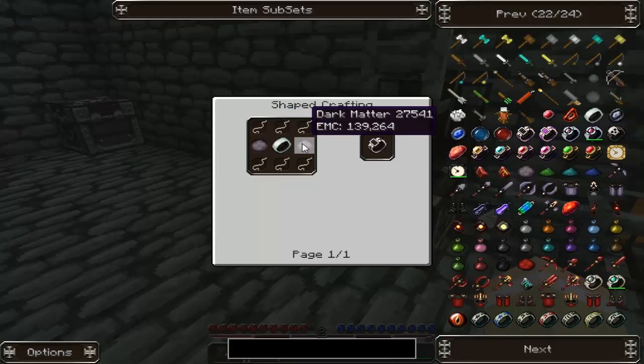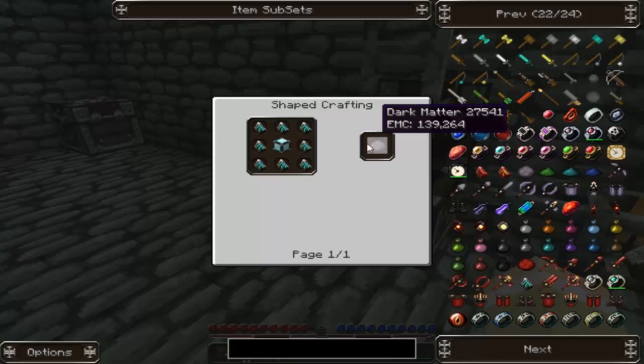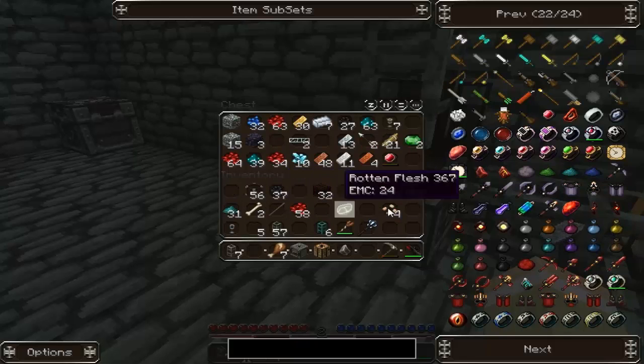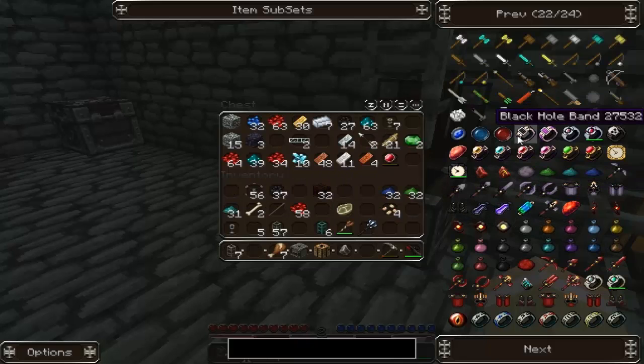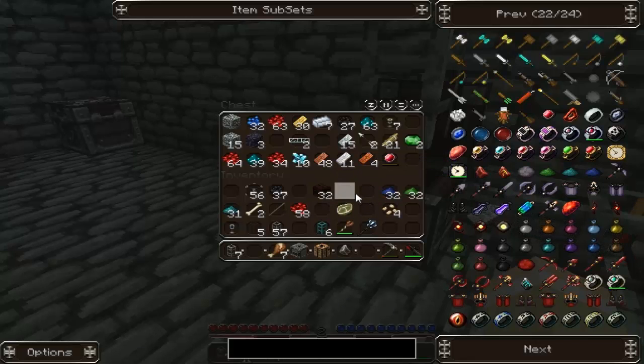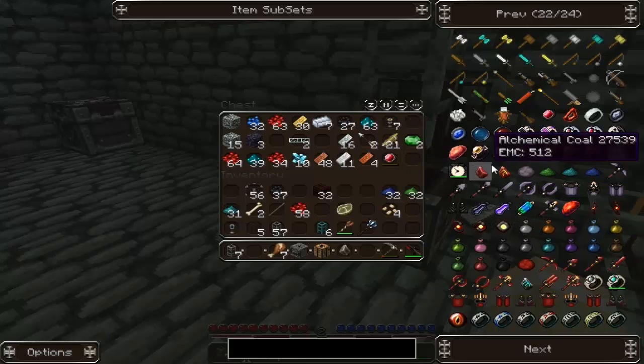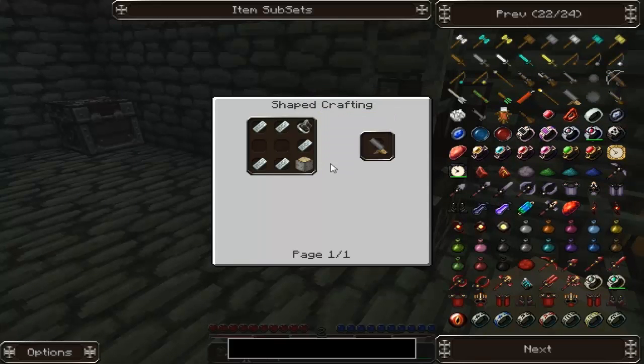A black hole band - this is how you make dark matter by the way. Take 8 Aeternalis fuel and a block of diamond. And 8 Aeternalis fuel is basically worth one diamond. You get the 8 Aeternalis fuel from getting the Mobius fuel, which you take from getting the alchemical coal, which you get from getting coal - which is why I said you always need a bunch of coal. And I think the black hole band will suck in all the stone and random stuff and turn it into an equivalent EMC value. So that's that. I'm going to go build this cannon - 5 iron, a flint and steel and wood. Very cheap.